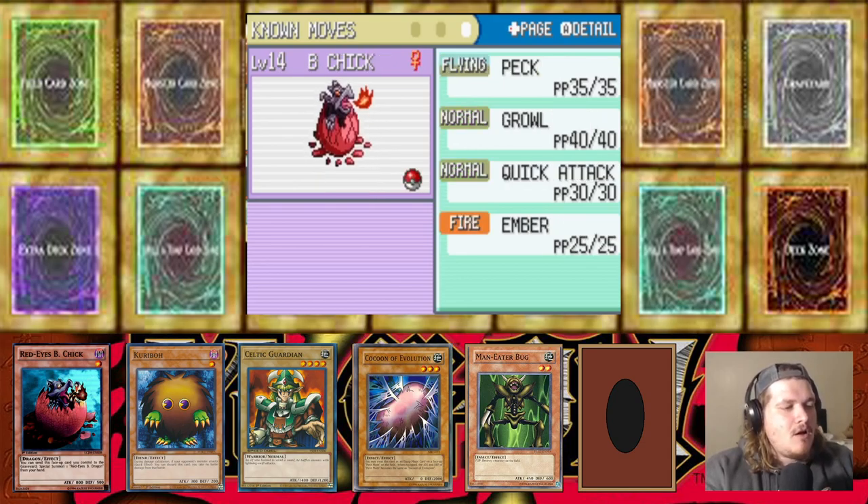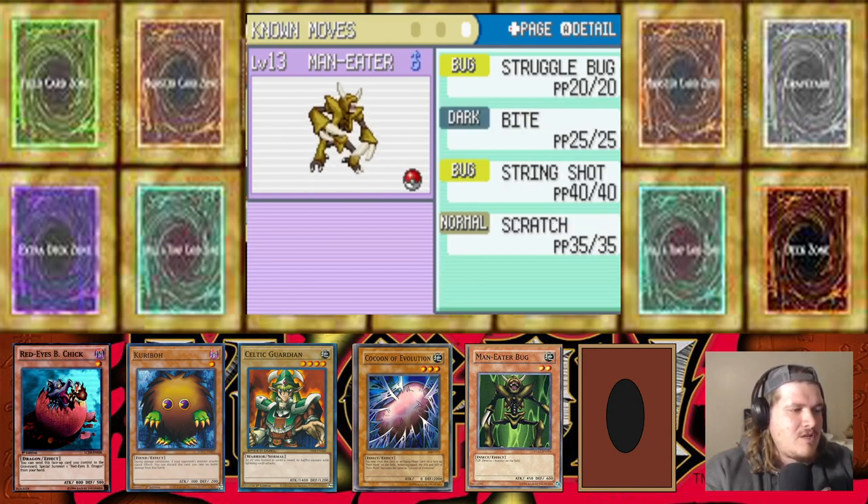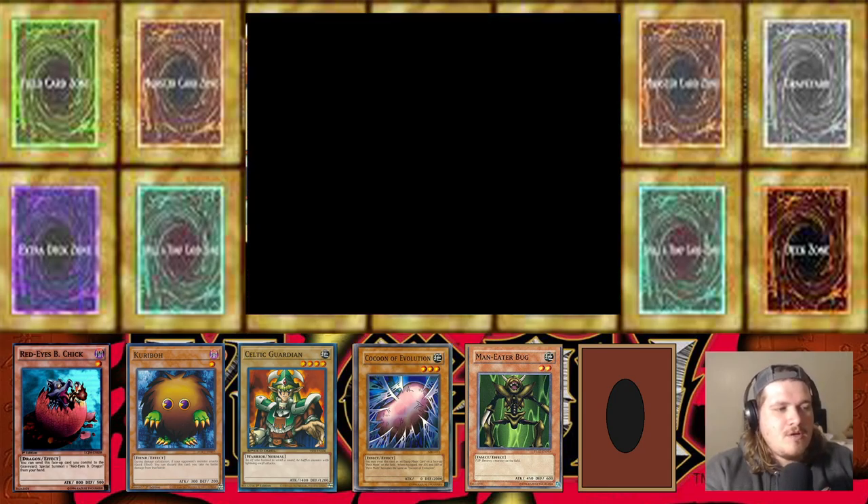We have Red Eyes Black Chick with Peck, Growl, Quick Attack, and Ember — it is a pure fire type. We have Cocoon of Evolution, the pure bug type, with Leech Life, String Shot, Tackle, and Defense Mode — already on its second stage of evolution. Man Eater Bug is our last mon with Struggle Bug, Bite, String Shot, and Scratch — also a pure bug type.